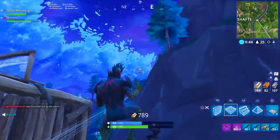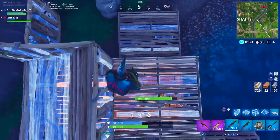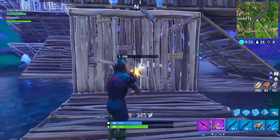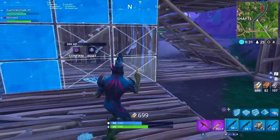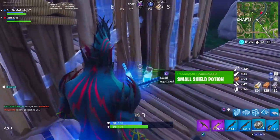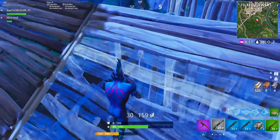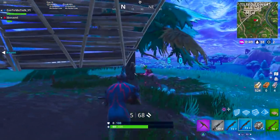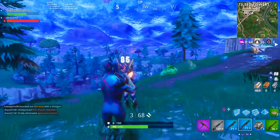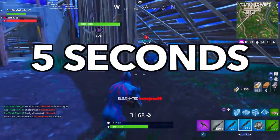We're looking at shotgun combos — two shotguns in your inventory so you can shoot and switch to the other one. If you're running one shotgun, your best bet is the blue tactical shotgun. But if you're trying to rock two, we're going to break that down right now. Starting off, we're going to see how much damage the double pump does with the new nerf — calculating how fast it shoots, adding up each damage per second within 10 seconds.